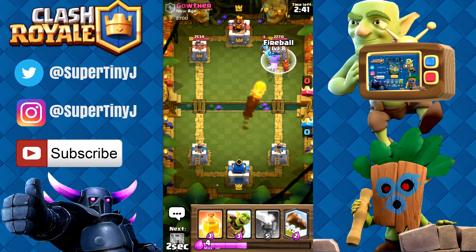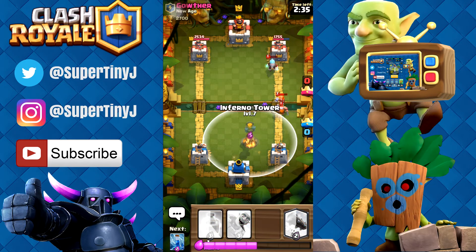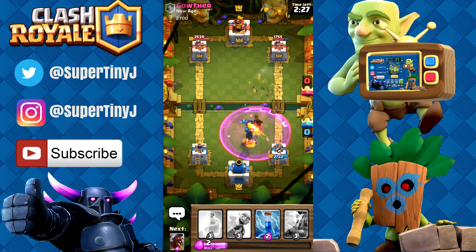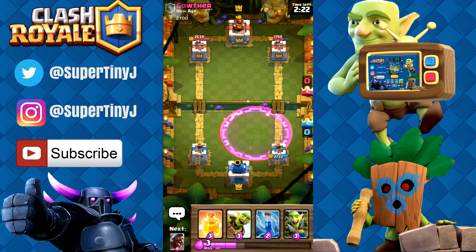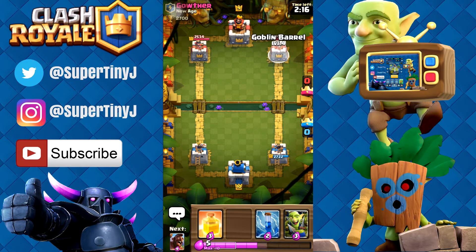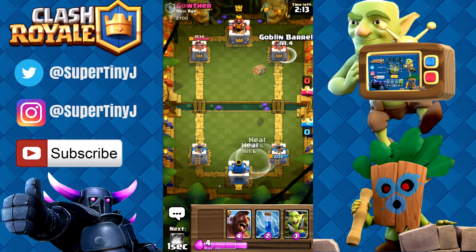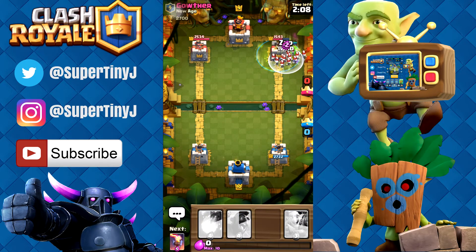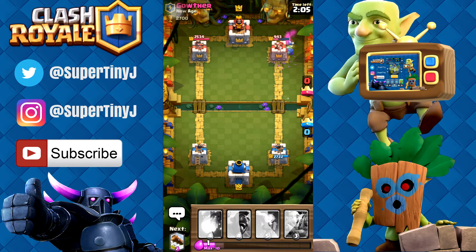Let's see if we can Fireball all of this, get some good value right there. That Ice Wizard — almost dead. Let's put down this right here, take care of all that. Let's get a nice Log going right now, take care of everything. And look at that — no damage whatsoever. He wasted a lot of Elixir right there, he must have had over 11 or 12 Elixir. Goblin Barrel time. We're going to see if we can try and heal that. Let's see if he doesn't guess it. Let's Zap this, take care of that. Look at that — two Goblins kept alive. And we took that all the way down to 943.